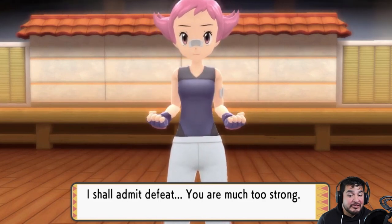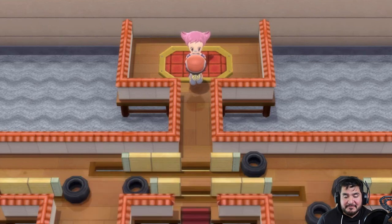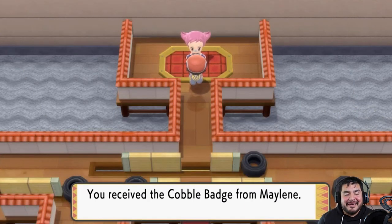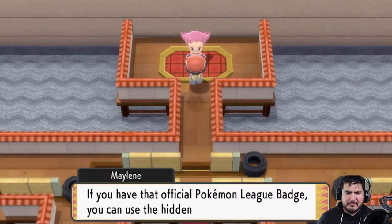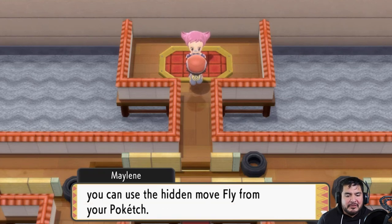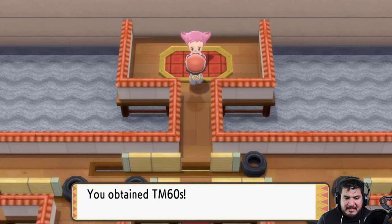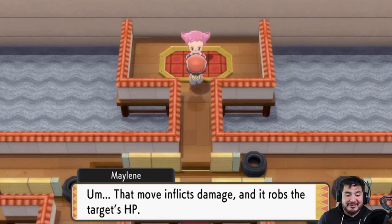Maylene says: 'I shall admit defeat, you are much too strong.' Yeah, we are very strong! 'You win, that was a tough loss, I learned a lot from it. Please accept this gym badge.' That's gym battle number three — we got ourselves the Cobble Badge! She explains that with this official Pokémon League badge you can use the hidden move Fly from your Pokétch. We also get some stickers and obtain TM60, which is Drain Punch — says it in the name: punch, drain, get over here.